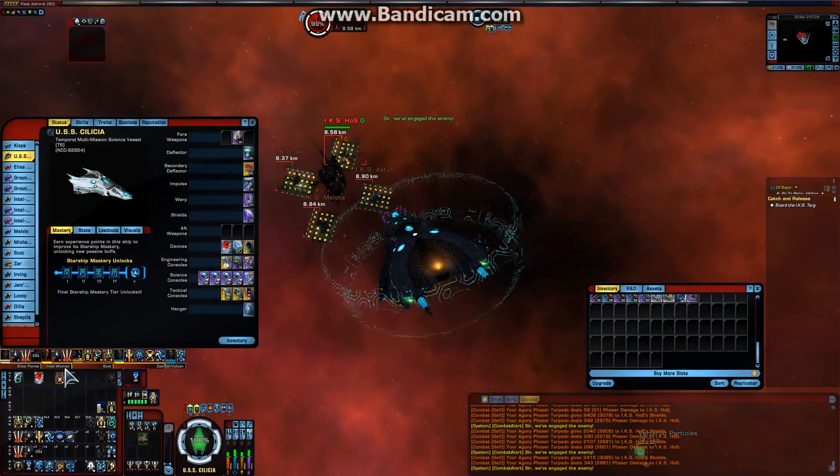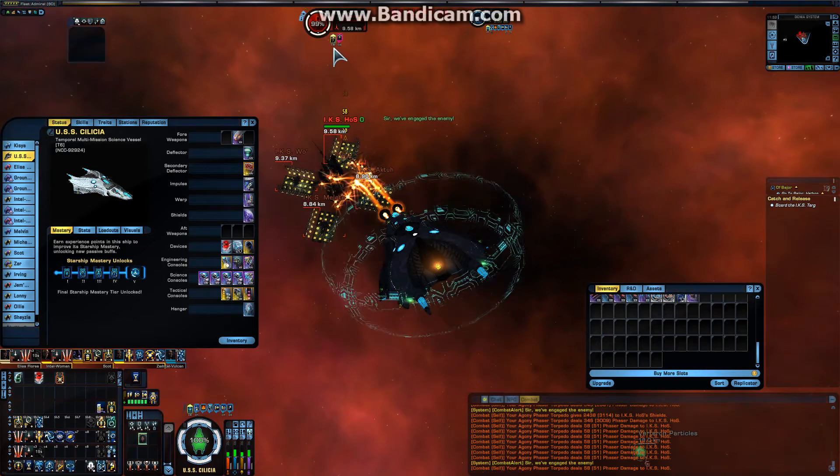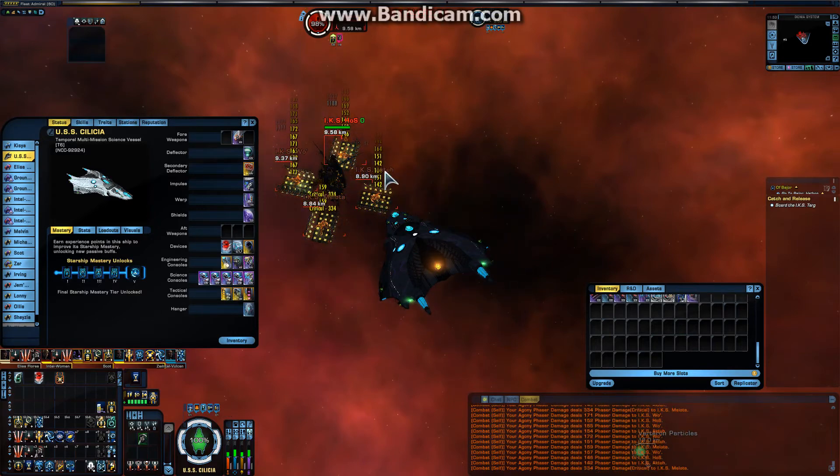So let's activate Torpedo Spread 3 so we can hit all the targets. Now you see all five targets hit and we got the subsystem disabling proc. Now we hit all the targets and all the targets got the proc.